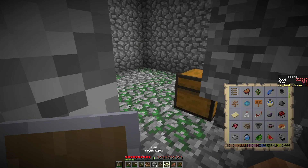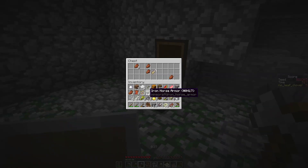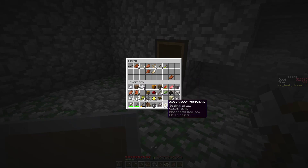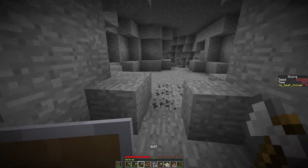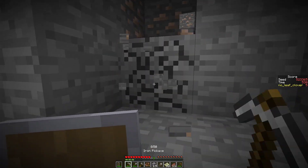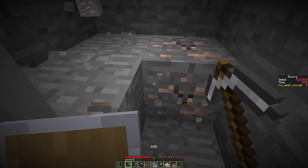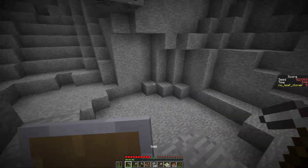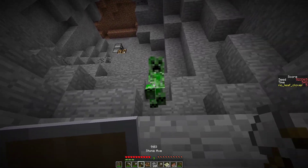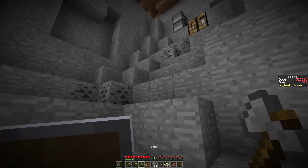Do we need one chest or two? One, right. Let's take this chest and dump some stuff. This inventory is not good now either. I wish things were different but they're not. Maybe it's a creeper drop. Don't need you anymore. Got all the gunpowder we could ever want.